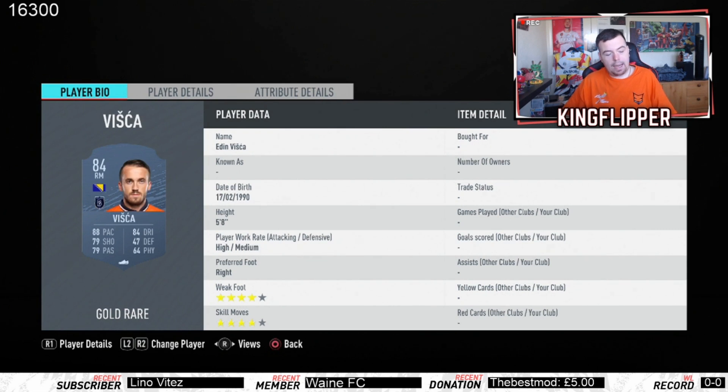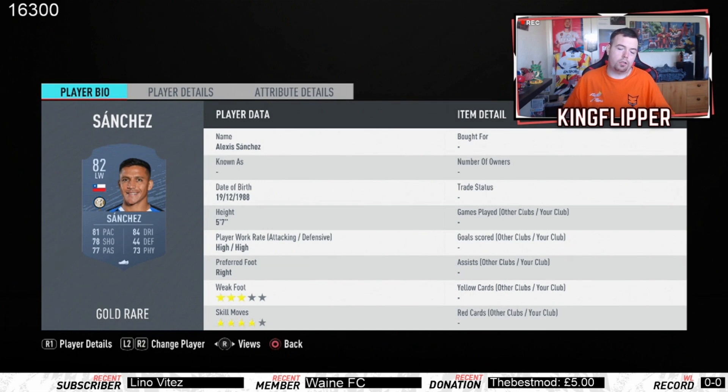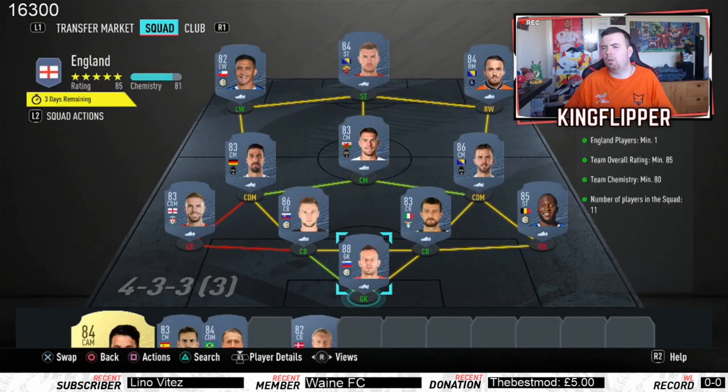Not bad for 83-rated players. Up front, Vizcaa again — one of the cheapest 84-rated cards going at the moment at 2.2K, with an obvious link to Gekko who's a little bit more expensive at 2.9K. We finish up with Sanchez going for a thousand coins just to get your chemistry. You could go for a left-mid there — I don't think you can drop it down to 81, but that's that one done.